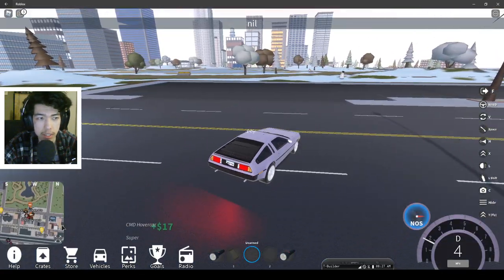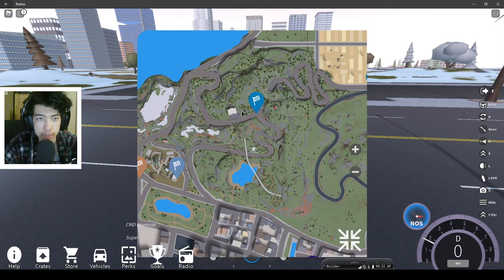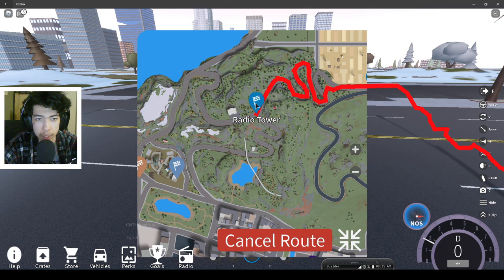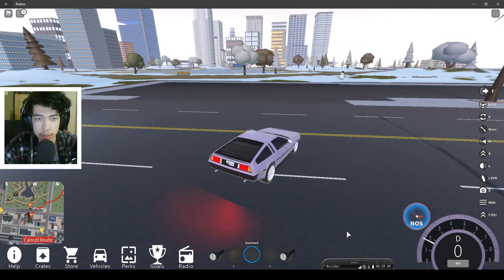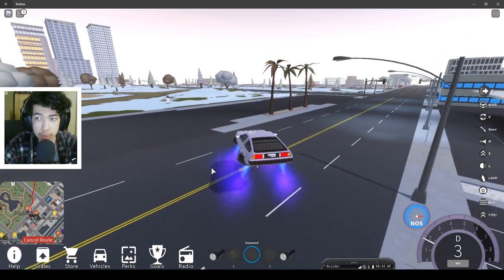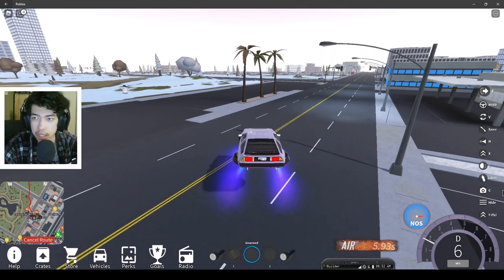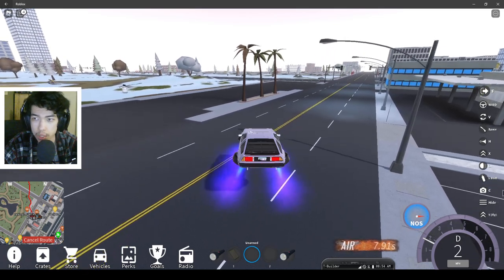Now open your map and head over to this building. The best way to do that is click on Radio Tower and you'll get a nice route on your map — just follow that. You can press Y for the hovercraft; you'll need this car in the future but not right now. You can use it to drive around. We're going to go there on the map, just to that building.